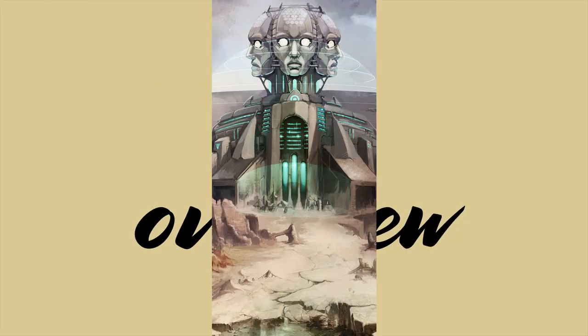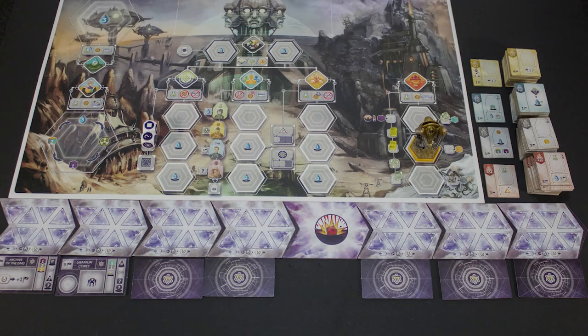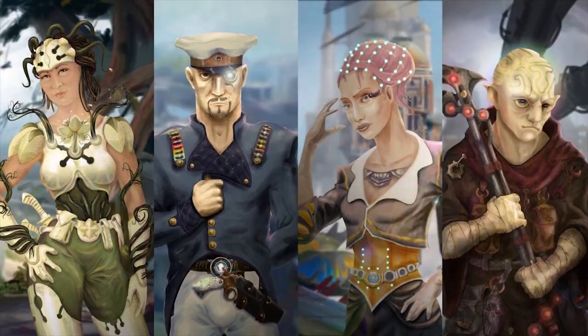In the distant future, Earth is hit by a colossal meteorite that devastates the planet. Among the ruins, the survivors find Neutronium, a rare metal that can be used in time travel. Using this rare resource, they notify their ancestors that the meteor is coming. Each player plays an ideological group.